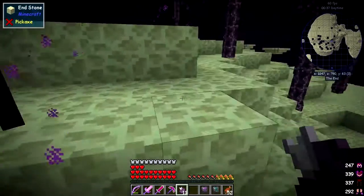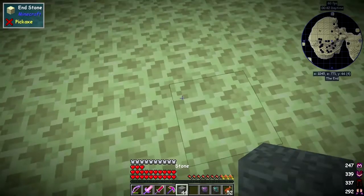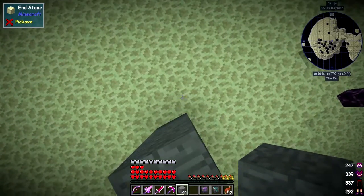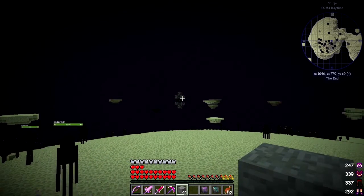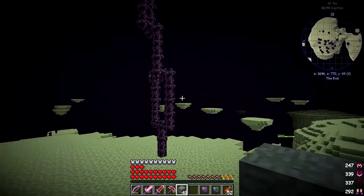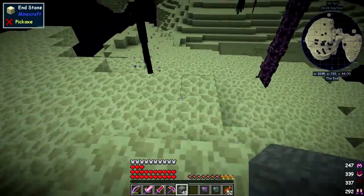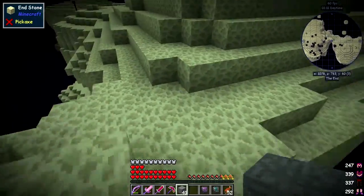A few endermen around here. Let's just pillar up a little bit. I went back and got another stack of stones. I should hold shift when I'm jumping — it's not a big deal. I'm having a quick look over here — that's the portal we've just come out of. I don't see any end cities from here, but there must be one or two around. We'll just have to pillar our way across these blocks.